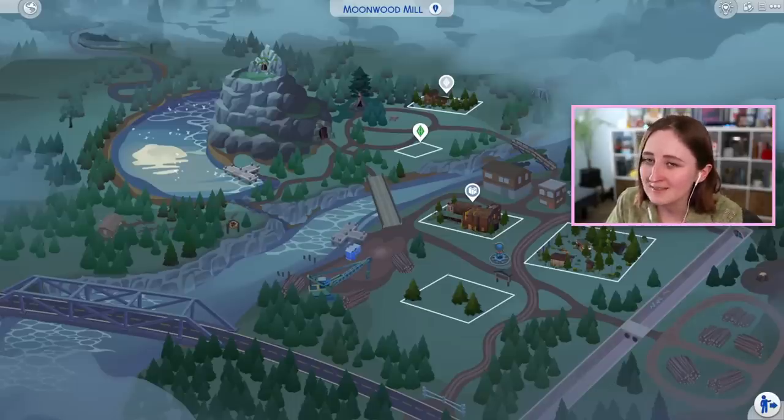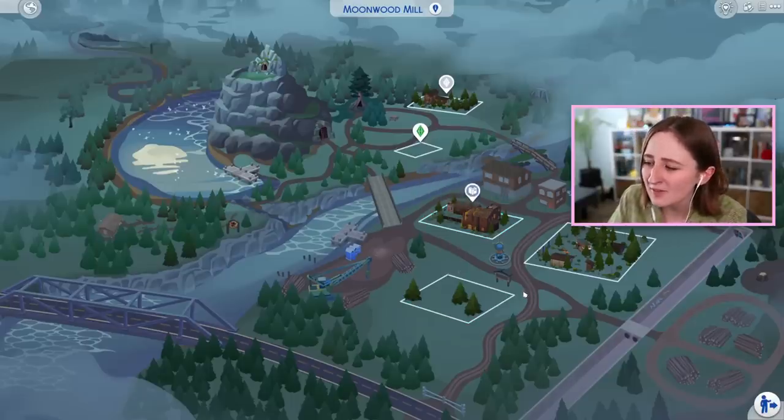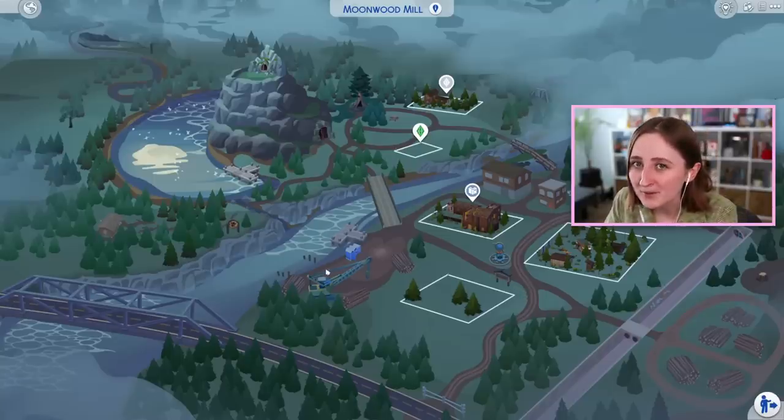I've been feeling pretty inspired to build with the new Werewolves pack, and I've got an idea. This whole new world, especially the downtown area, feels like it's all supposed to be like abandoned factories and old buildings that have kind of been taken over by the wolves, and I love that vibe. We have this really cool abandoned building that's now a library and stuff like that, but there's none that you can actually live in. So I was thinking today we could try and build an abandoned factory that's been converted into a house.